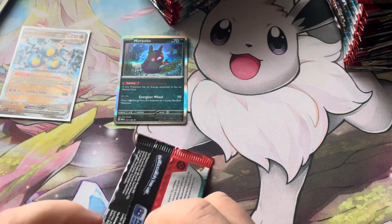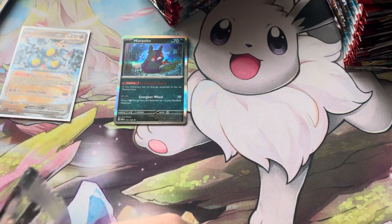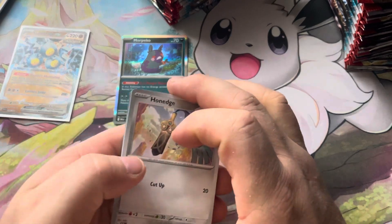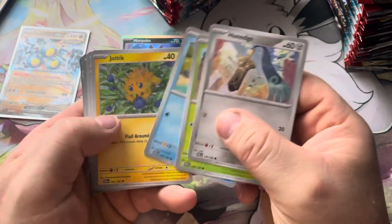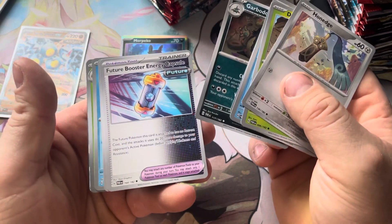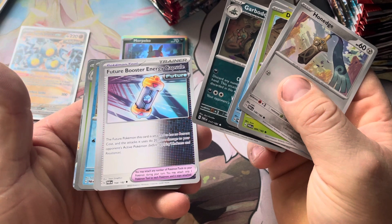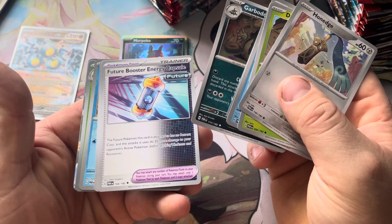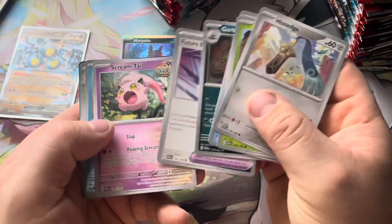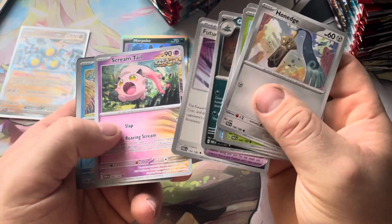Next pack: Honedge, Blubble, Horsey, Joltik, Garbodor, Future Boost Energy Capsule — another really good card. The Pokemon this card is attached to, if it's a future Pokemon, has no retreat cost, and the attacks it uses do 20 more damage to your opponent's active. Pretty cool. Scream Tail — another really good card for Gardy with Roaring Scream.